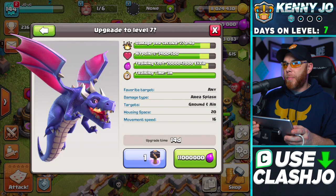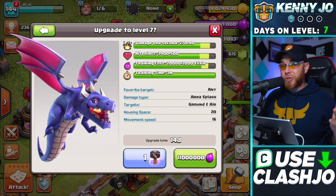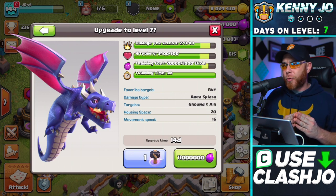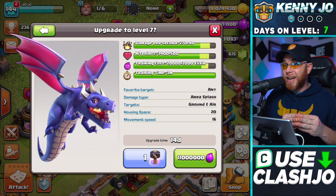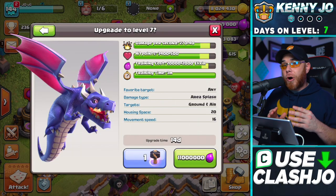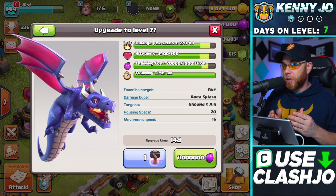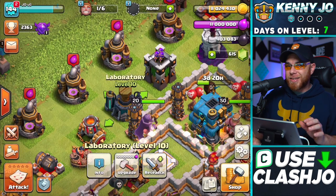You could either do Electro Dragons or the Dragons - you got a really good point. I got a specific army in mind. I'm going to be unlocking the Zapquake Dragon Army first because the Earthquake Spells at Town Hall 11 were already maxed out, so we don't really have to wait any longer for any additional spells other than the Lightning Spell. You could either swing a hammer on the Electro Dragon or the Dragons - both are really good choices no matter how you look at the game. So we're going to go ahead and swing this hammer on the Dragon and finish this upgrade instantaneously.